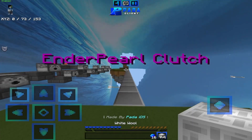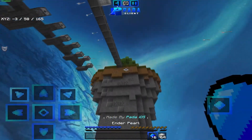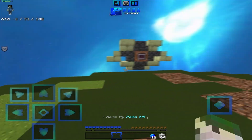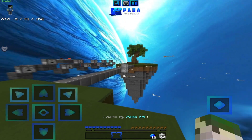We're gonna start off with Enderpro Clutch. Basically you go here, you get hit, and you try to clutch like this. If you want to clear all the blocks here, you press this button and they are gone. This is a visual block by the way.